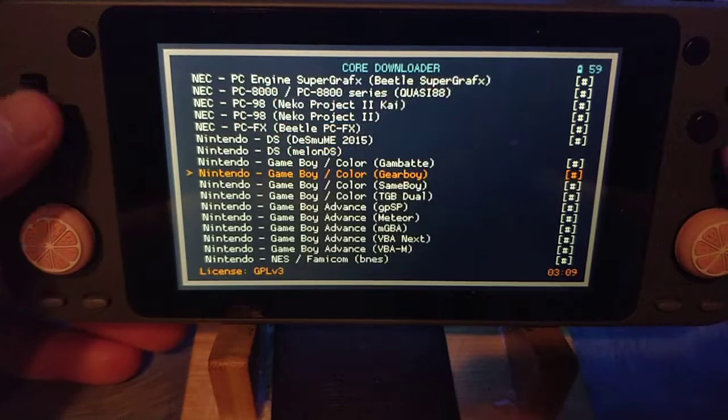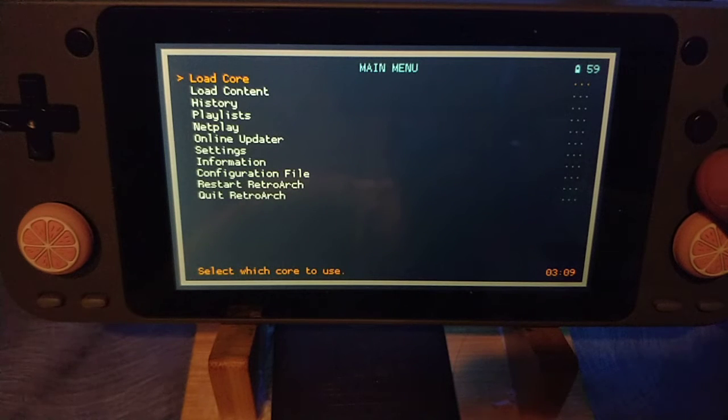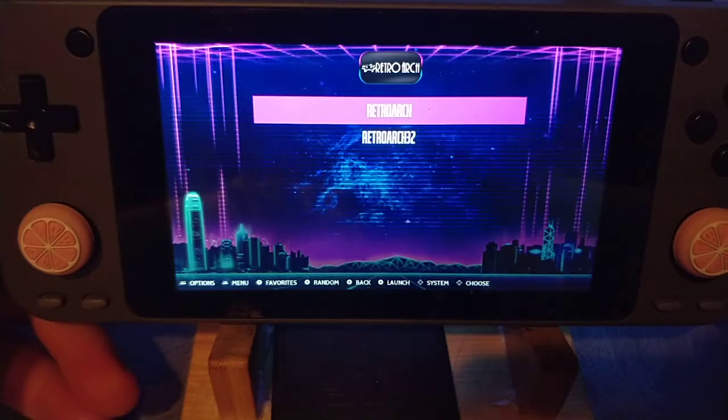All these cores are available — there are some that aren't even installed, like MelonDS, because we have Drastic as standalone, and there's no point in using RetroArch to do DS when you have Drastic and it works better.